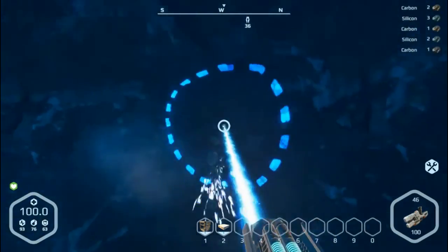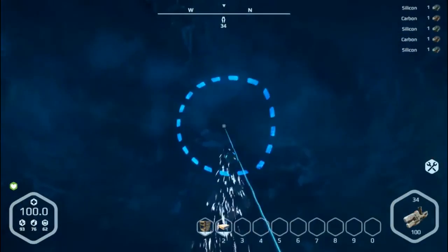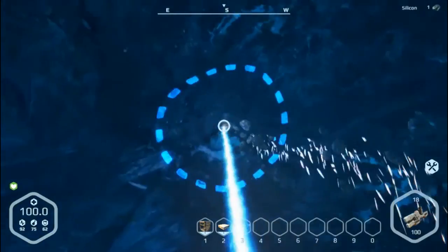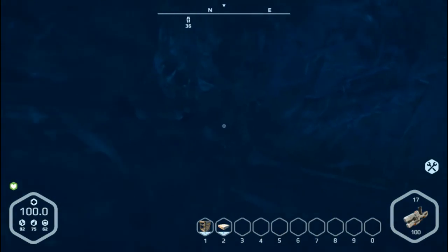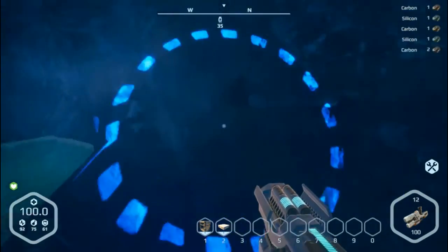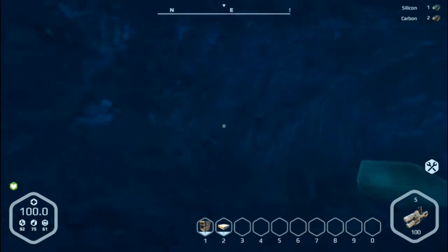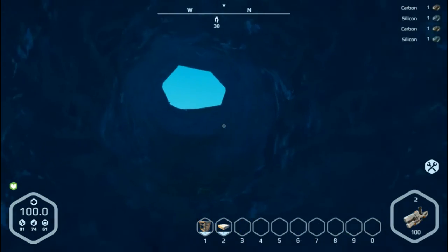Here we go — this seems to be a bit of a mineral vein. We're getting some silicon and some carbon. The right button seems to just take a big chunk out and you still get material, though I'm not getting as much material as I would have if I was mining one of those rocks.